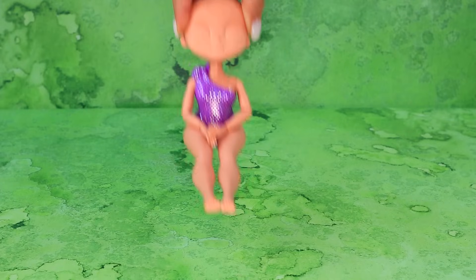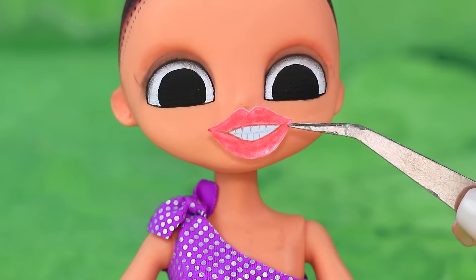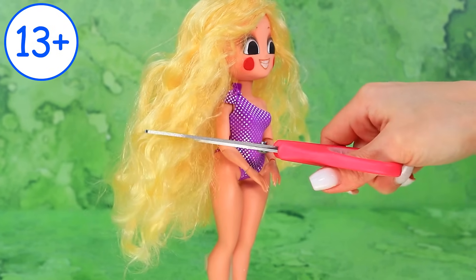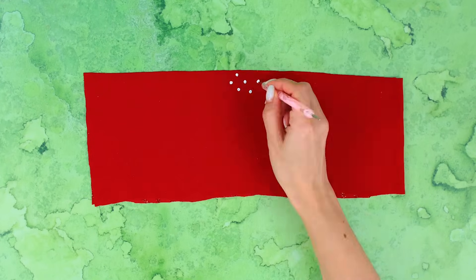Take a doll. Draw the eyes. Add the iris. Choose a smile. Apply blush. Trim the haircut. Style with a straightener. And the clothes — choose the fabric. Add a print.